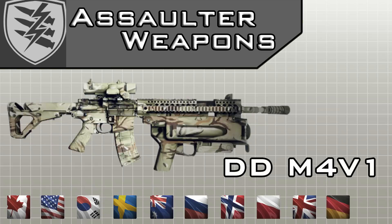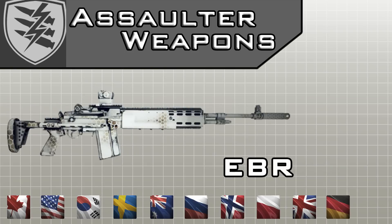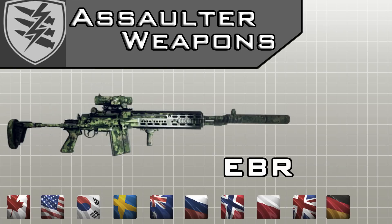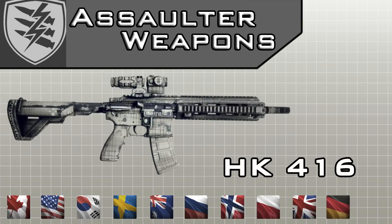The next one, DDM4V1, has 2 settings on the weapon and can be unlocked by British SAS, Korean SEAL forces, and the US OGA forces. The next one, the EBR, has 2 settings and is unlocked by 2 special forces. The next one, the HK416, can be unlocked by Polish GROM, US Navy SEAL, and US SFOD Demolition Squad.